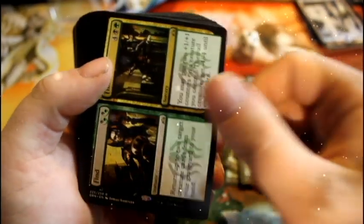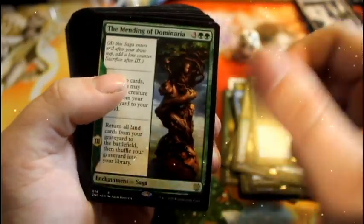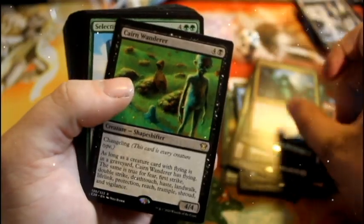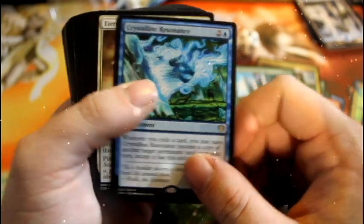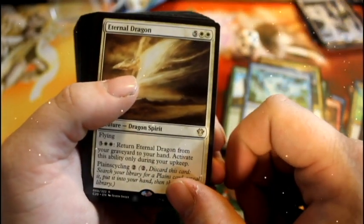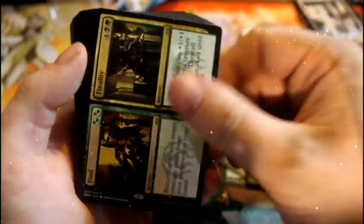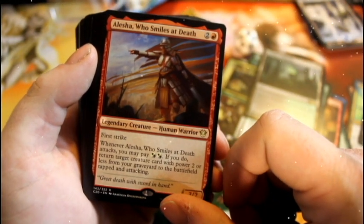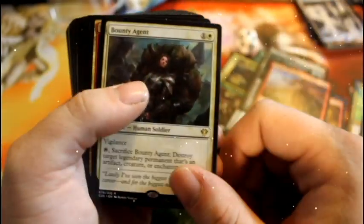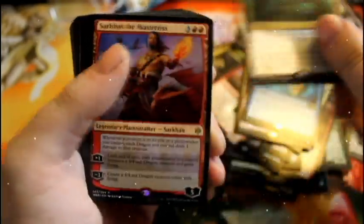Continuing: another Sarkon, Drawn from Dreams, Find and Finality, Selimgar's Command, Mending the Dominaria, Living Twister, Cairn Wanderer, Selective Adaptation, Crystalline Resonance, Eternal Dragon, Glade Muse, Lovestruck Beast, Other Find and Finality, Temple of Malady, Alyosh Who Smiles at Death, Alicia, Bounty Agent, Deafening Clarion, Drawn from Dreams, Time Wipe, a third Sarkon.